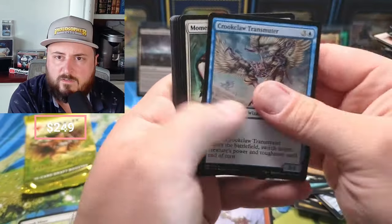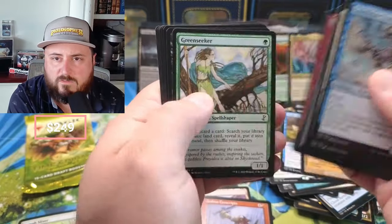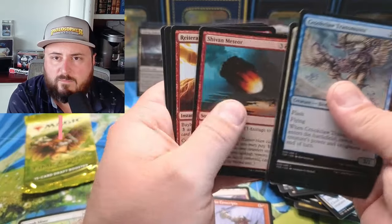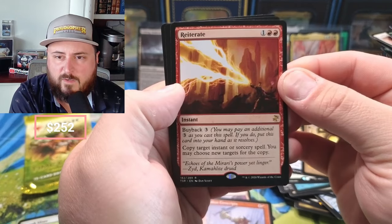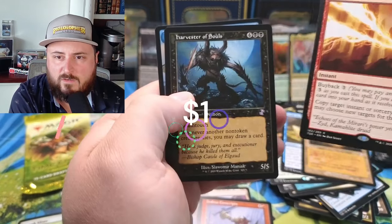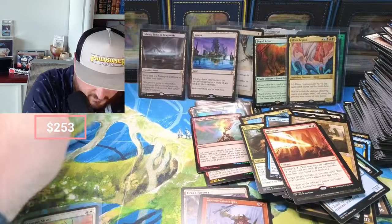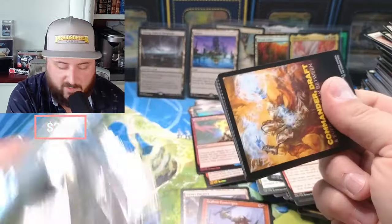Momentary Blink, Chromatic Star, Green Seeker, Dryad Arbor. Reiterate — copy target instant or sorcery. Harvester of Souls. Last pack, folks! I think we're due for a foil, so let's see what we got. We only got one retro in the box so far — one retro foil — unless something comes out of the woodwork here.